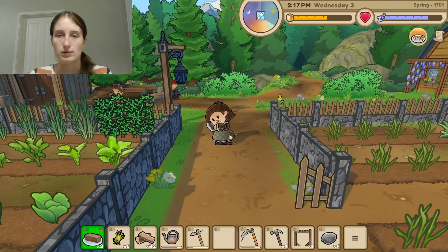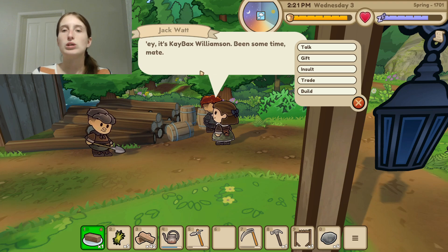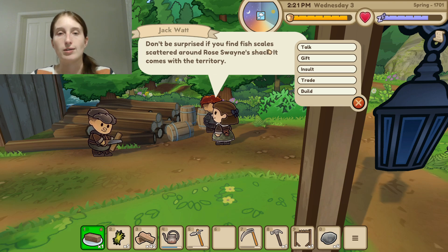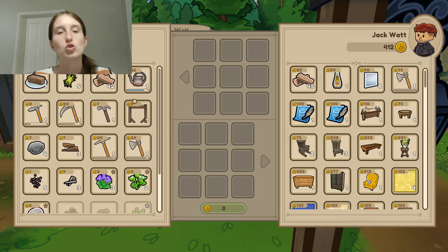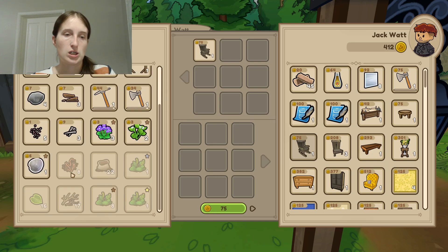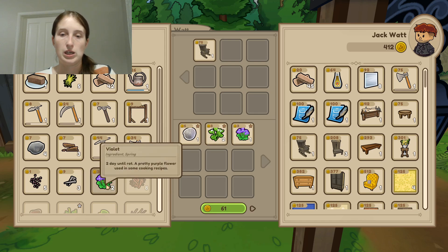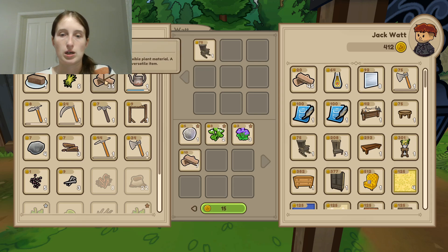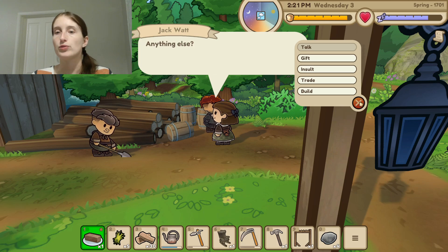We want to eat something. We ate something, we're good to go. Let's go talk to these guys. So let's trade because I think this is where our rocking chair is. I'm going to trade him for a couple of these, maybe some lumber. It looks like we'll give him some more and then get money out of it. Anything else? Nope, we're good.